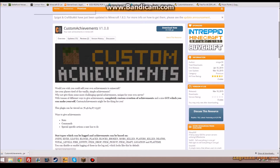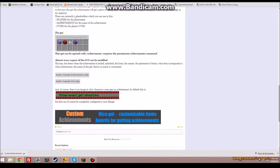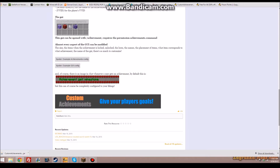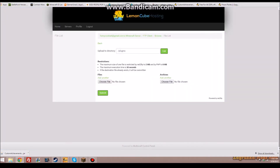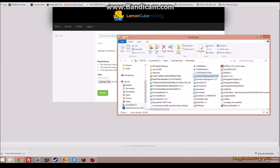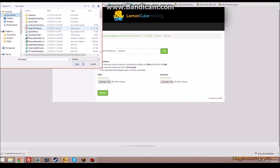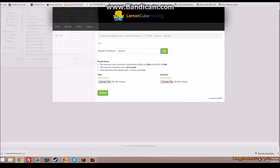Today we're going to be reviewing the plugin Custom Achievements. It's a plugin where you can make your own achievements in Minecraft on a server, and you can get rewards from them. Let's just put it in the server really quick.